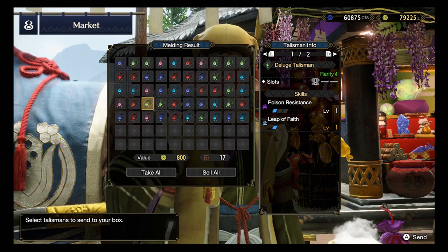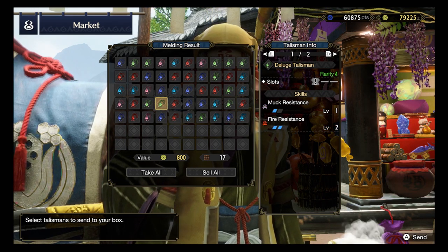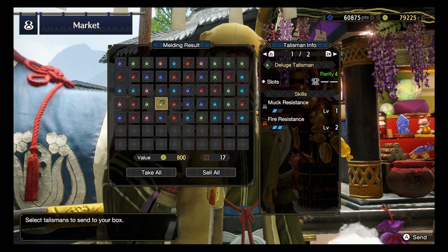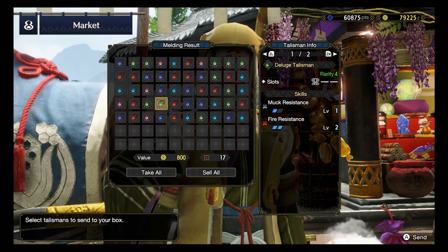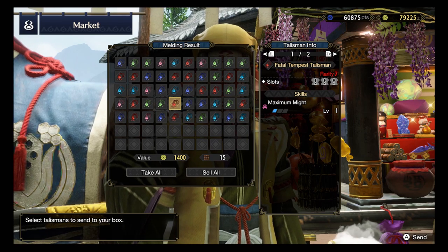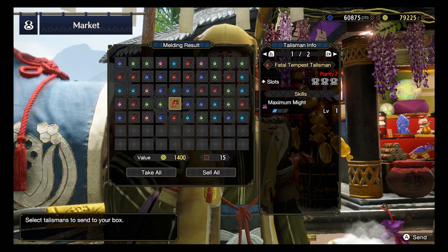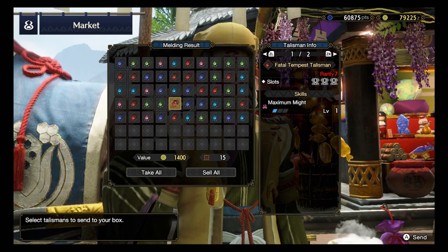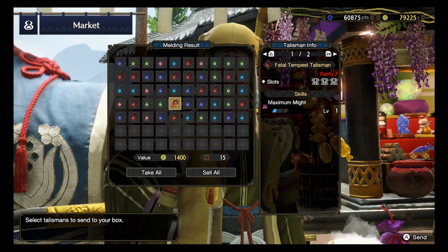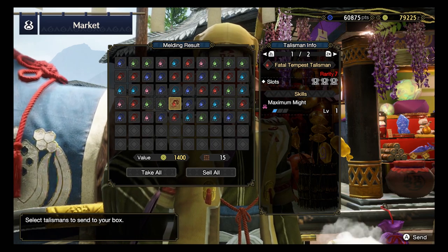Rarity 4, one slot: Poison Resistance, Sleep of Faith - nah. Another resistance talisman - not what we want. Last 4. Rank 7 talisman: Maximum Might and 3 level 1 slots. Oh my god - first 3 level 1 slots so far! So far all the talismans in this opening have been 2 slots, 1 slot or 0 slots, and this is the first one with 3 slots. Maximum Might - nothing that exciting I guess.